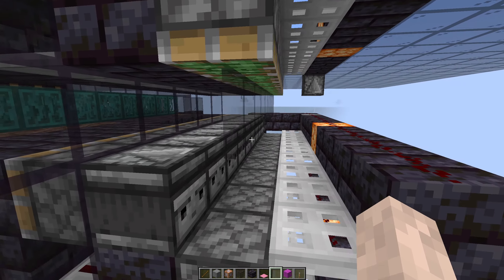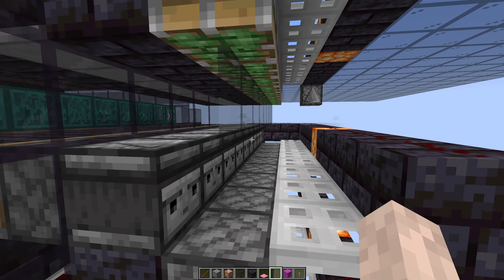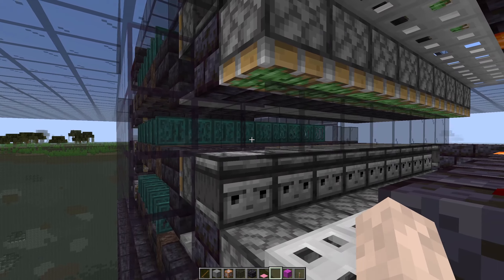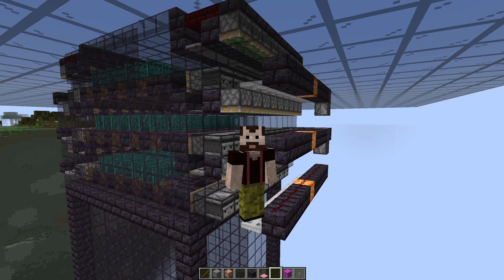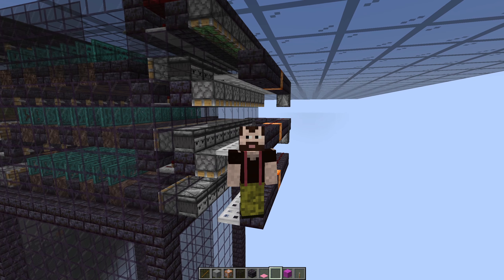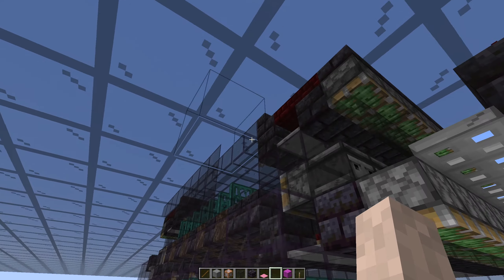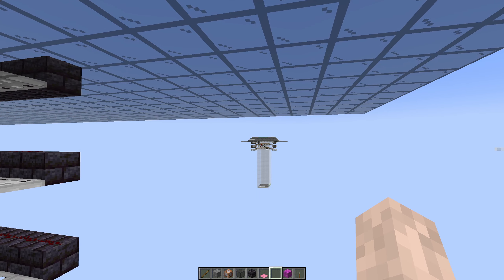Rather than lowering observers here on my sticky pistons, I'm lowering the iron trapdoors which would be flapping in front of the observers - but that required dust and blocks powered by the dust too close to the pistons, causing quasi-connectivity issues. Boyen helped me figure out a mechanism where we are flapping trapdoors next to glass panes in front of the observers. Glass panes don't prevent pack spawns - both because it's glass and because it's not a full-size block.